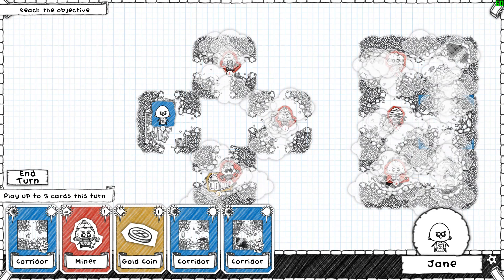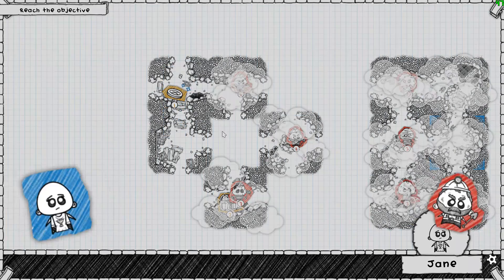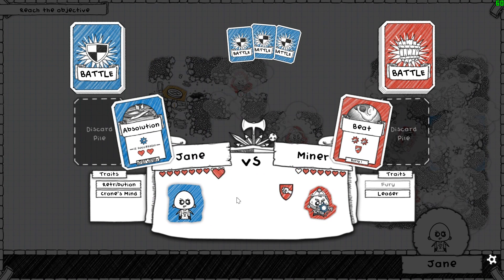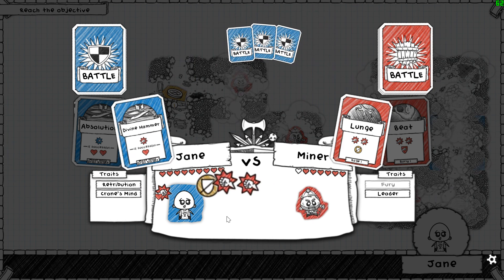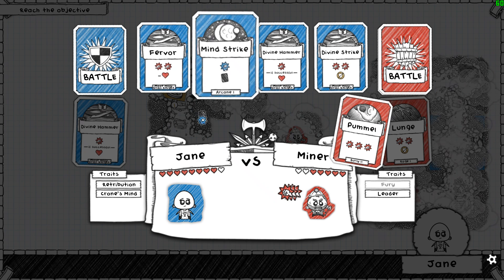That's a level two, so we probably want to go around that sort of way. Let's put a thing here. I'll fight an additional miner, I suppose. We have a bunch of healing - we can bypass the block there and heal counter that incoming damage with the heals. I suppose we'll do that. Negate one of those. That's a lot of damage. We'll use Mind Strike, I guess.